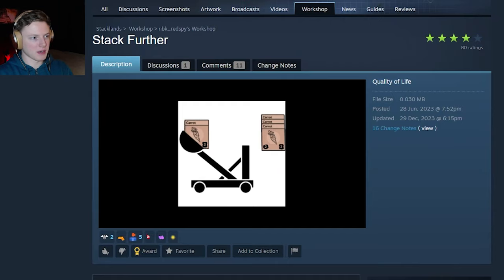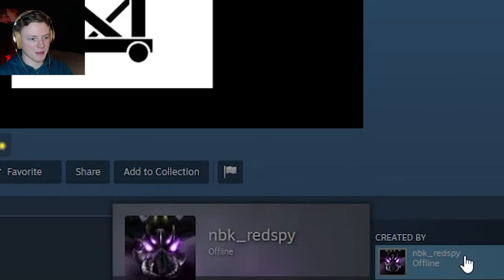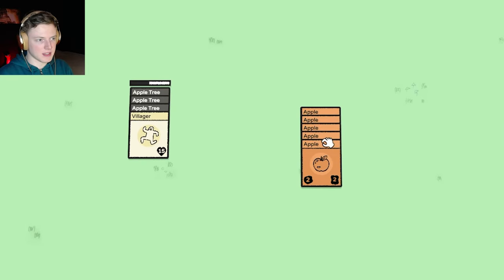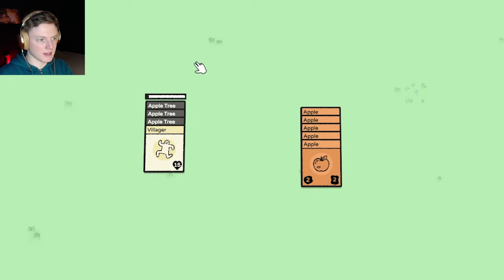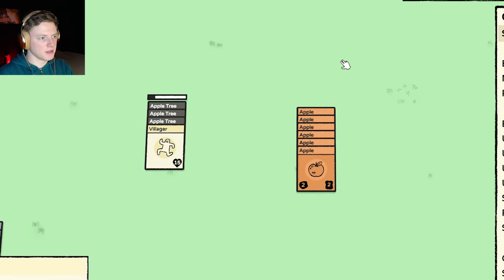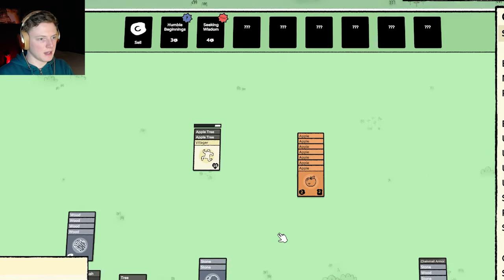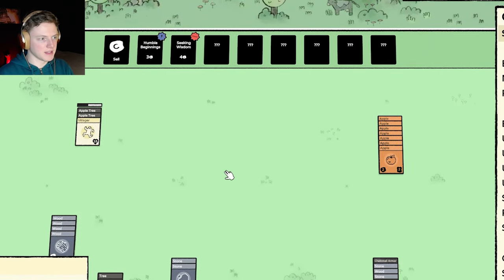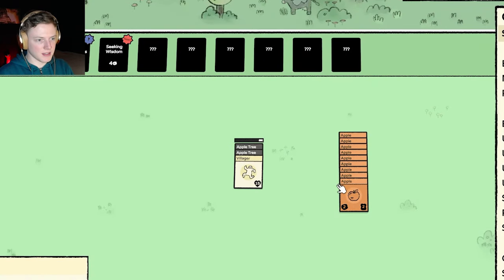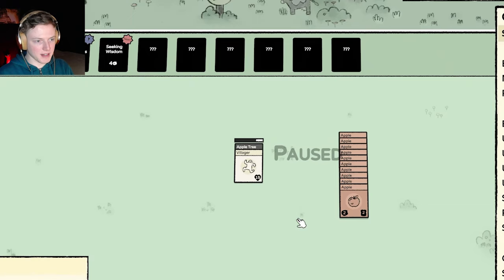The next mod is the Stack Further mod, also made by NBK Red Spy. It's very simple — it allows your cards to automatically stack further away. Normally when you have a stack and apples over here, and you get an apple, it won't go to that stack. But with the mod on, you can see that it indeed goes there. I think the mod doubles the distance, so it's just for cases like these that it will still reach the stack. That's pretty nice.